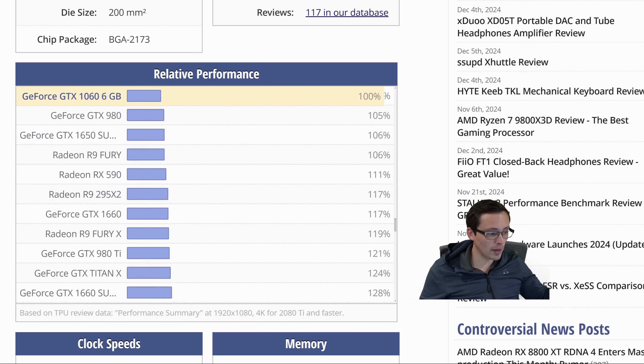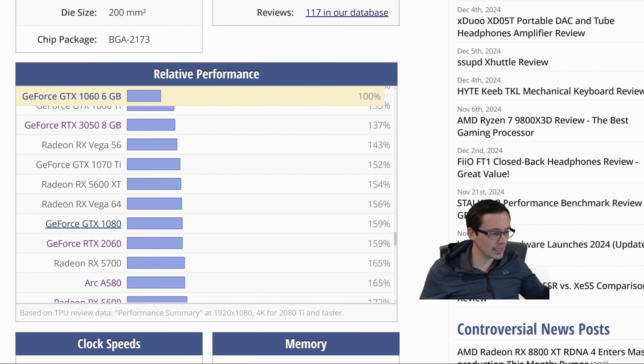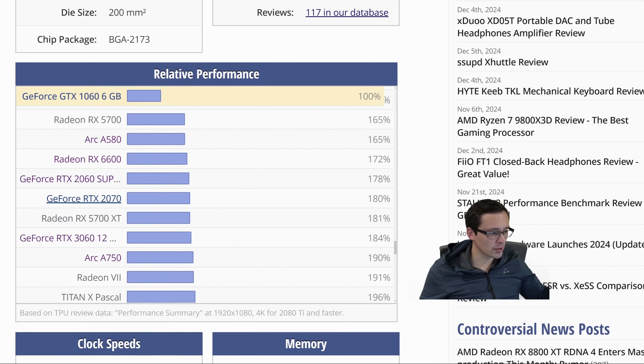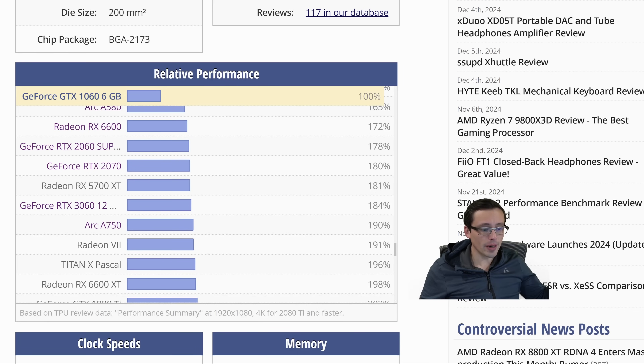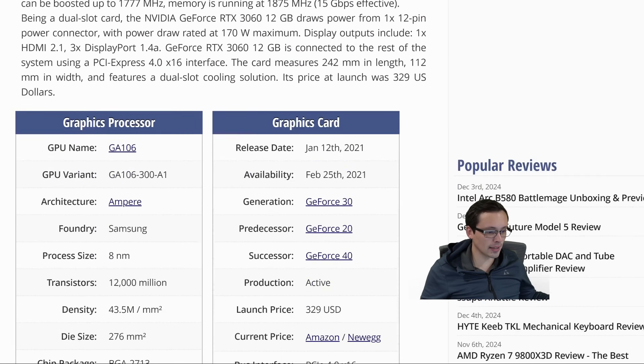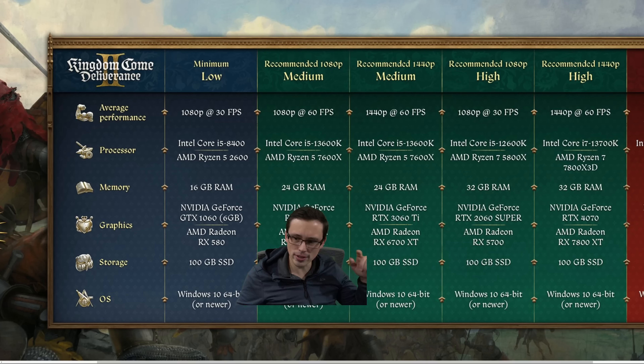Scrolling up from the 1060 to the RTX 3060, we pass popular cards like the 1660, 3050, 1080, 2060, 6600, and 2060 Super. The 3060 is about 84% faster than the 1060 6GB, and the 6600 XT is in the same general ballpark — about 8% faster than the 3060 when not using ray tracing. The AMD versus Nvidia choices here seem reasonable.